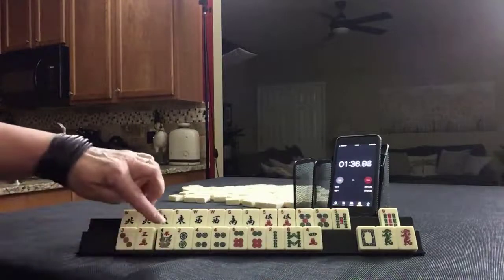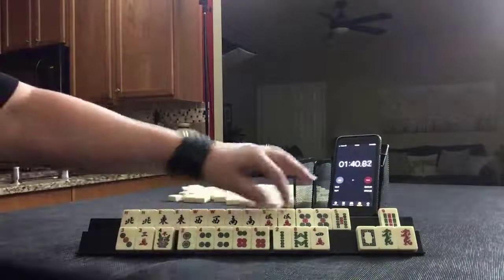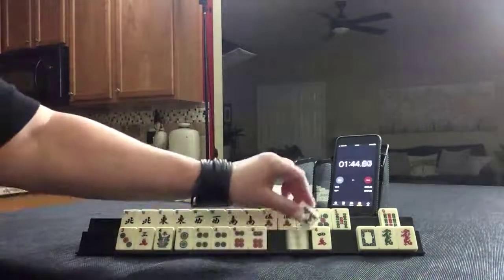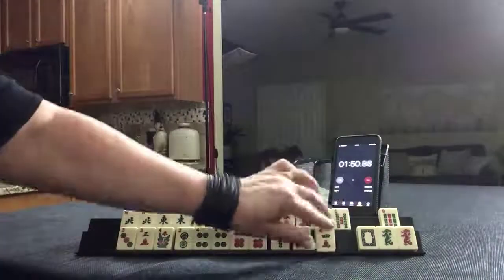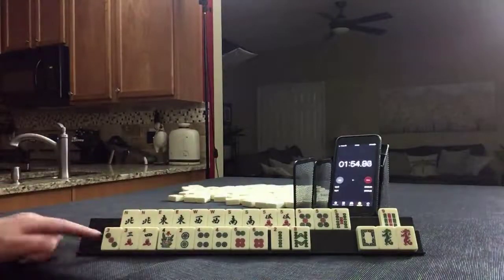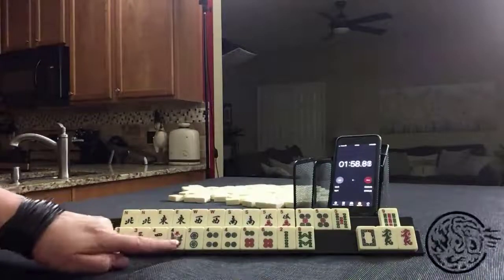Down here, I would play maybe two, four, six, eight in one suit — two, four, six, eight with eights concealed. Or we could do three, four, three, four if consecutive tiles come in, and then use this as joker bait — three, four, three, four with flowers.